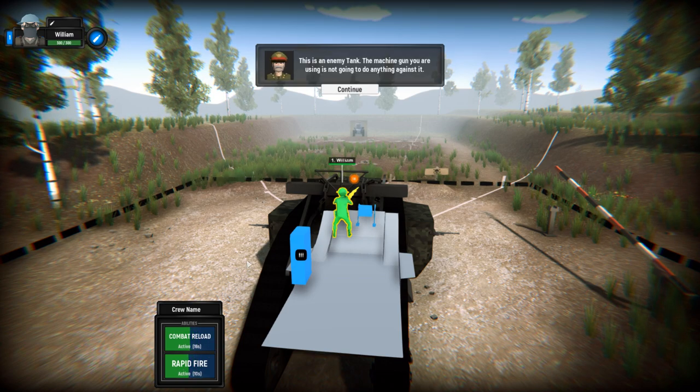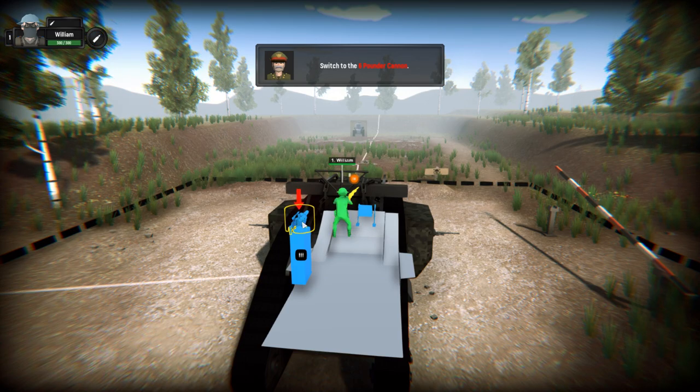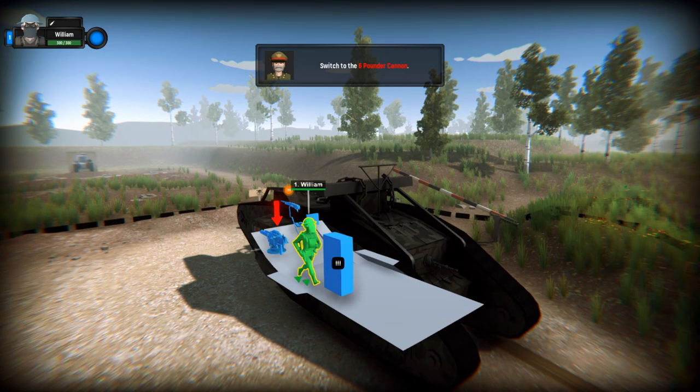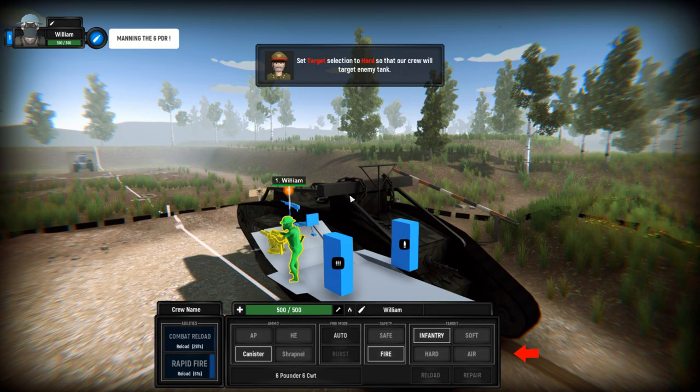Okay, this is the enemy tank. It looks like a French tank over there, to my knowledge. The machine gun you are using — I like how a machine gun cannot kill a tank. Switch to the six-pounder cannon. I've got to get ammo for it though.